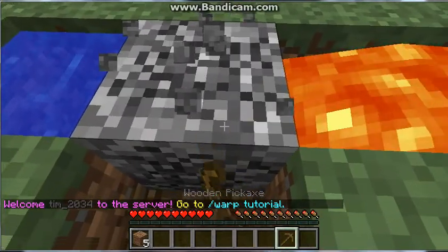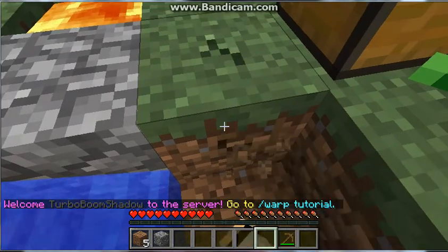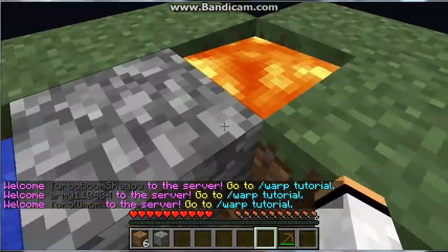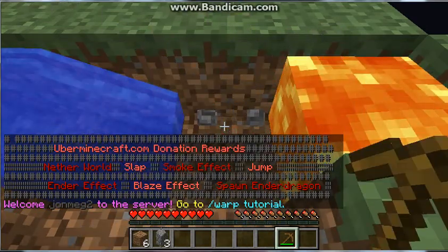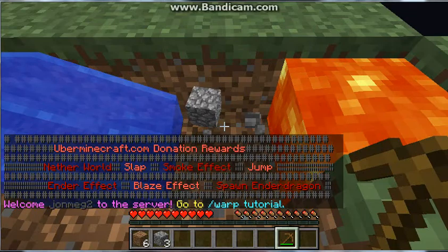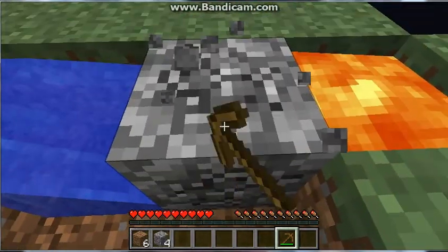Now I'm going to get some cobble. Oh yeah, I forgot that it does that. Well, I still have a cobblestone generator. So if water hits lava, then it turns into obsidian. But if lava hits water, then it turns into cobblestone.